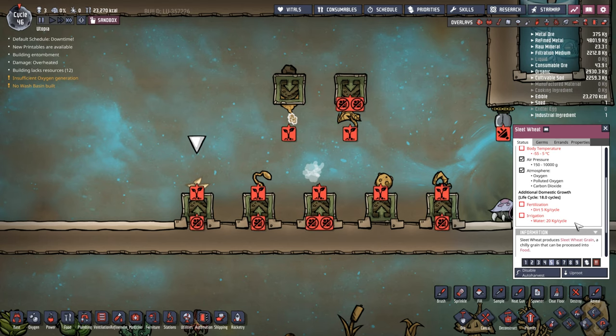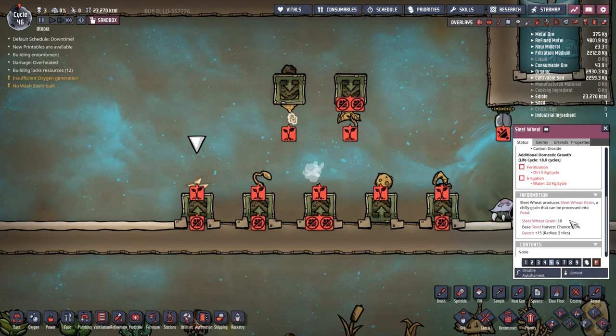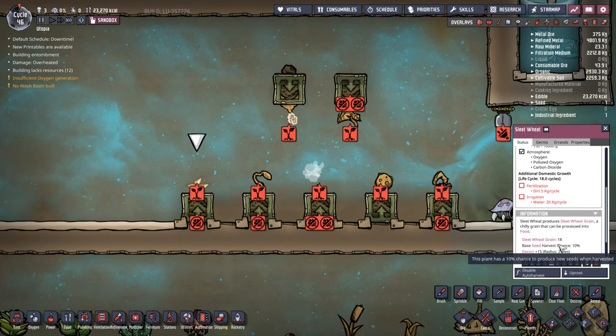Slate Wheat also needs 20 kilograms of water per cycle. You've got to remember water freezes at about zero degrees Celsius, so that only gives you a five-degree window to get water into these plants without the water and pipes freezing and not overheating the plants - it's a very difficult plant to grow. However, it gives you 18 slate wheat grain per harvest, and you can use those 18 grains to plant 18 more plants, making it very quick to repropagate if you choose to domesticate it.